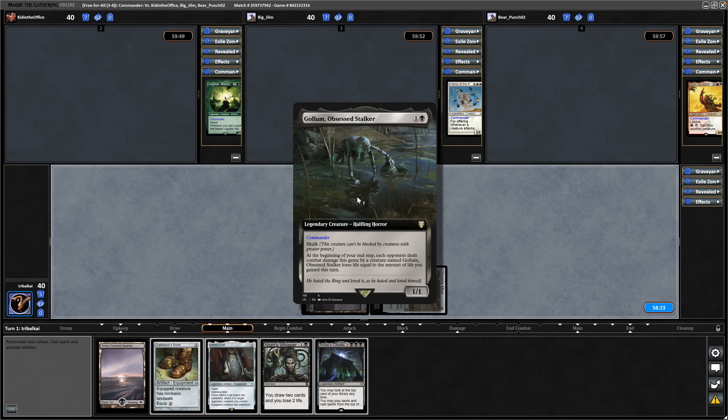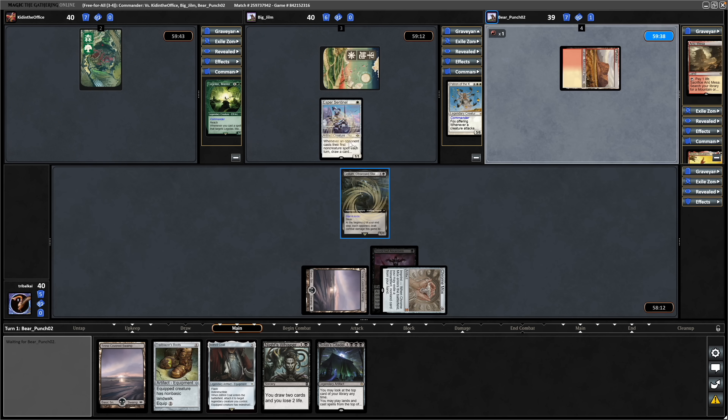Play out the Gollum Obsessed Stalker. We see a turn one Esper Sentinel from the Spirit player, and then it's a Sol Ring from the Boros player that allows the Esper Sentinel to draw its first card, following that up with a Thornbite Staff on turn one.